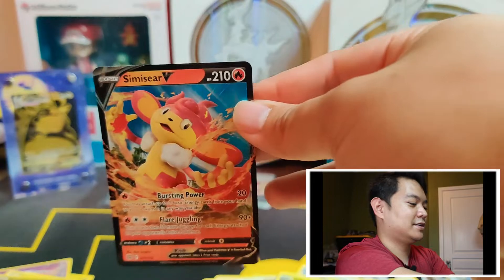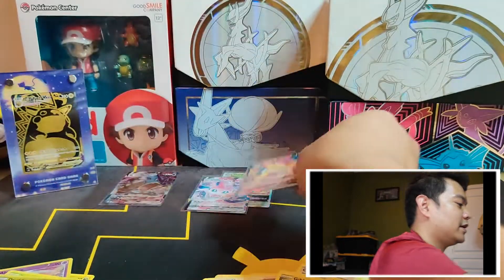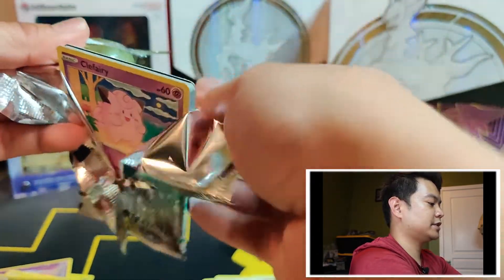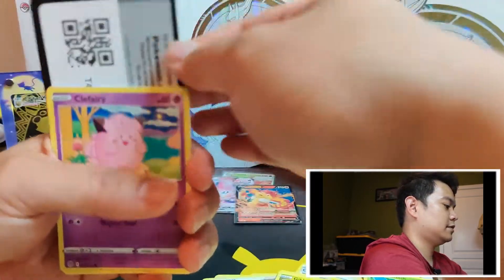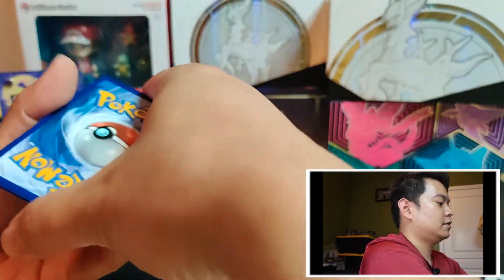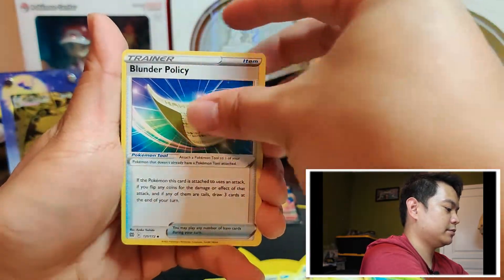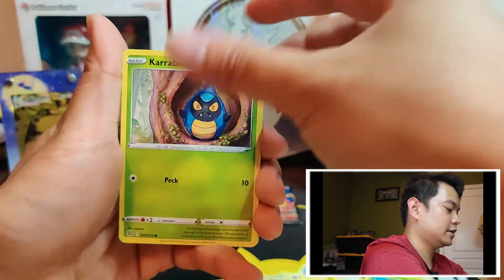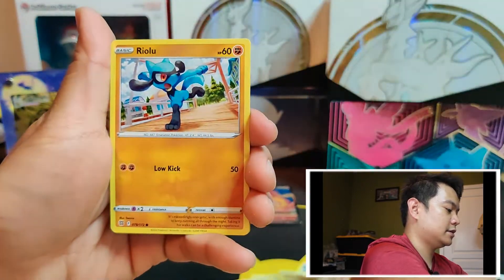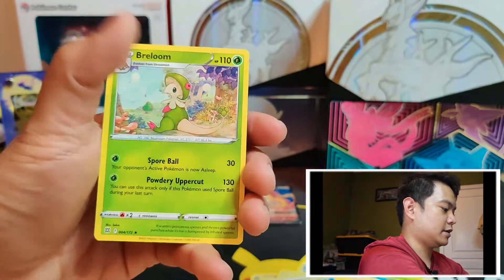Beautiful — that counts as another hit for the ETB, pulling way ahead of Evolving Skies. Last pack — let's see how we finish off this Brilliant Stars Elite Trainer Box. We got Fighting Energy, Choice Belt, Exeggutor, Blender Policy, Clefairy, Crabrawler, Milcery, Starly, Riolu, Reverse Boss's Orders, and a Breloom.